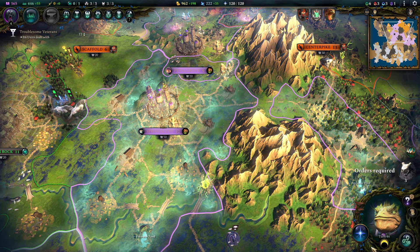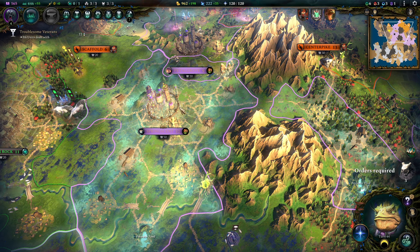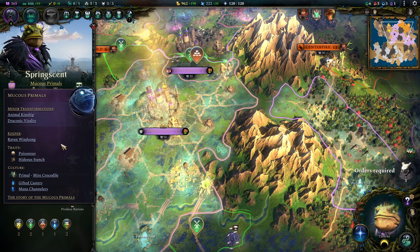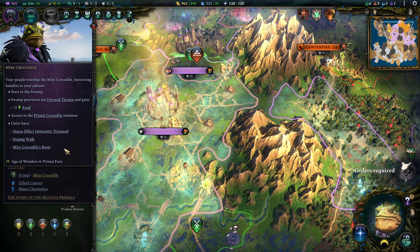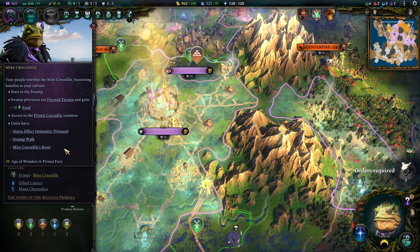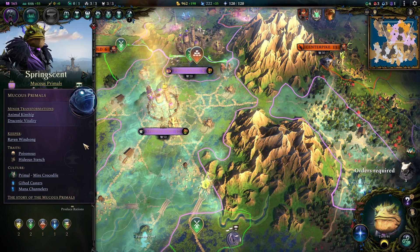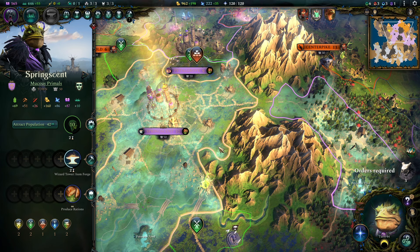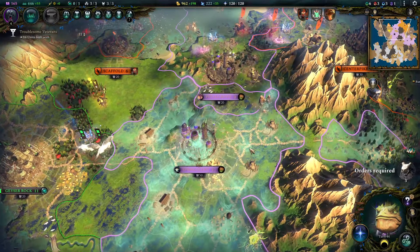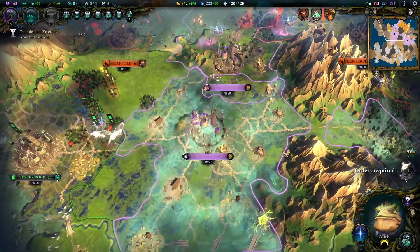Hello there everybody and welcome. In this video I'm going to feature a new build for you, featuring the Primal Faction around the Mire Crocodile Totem. These are the Swamp Lovers and they feature poison damage — and that build went places I didn't even know were possible. If you like dominating the game from turn one, this build is exactly what you'd like. I had almost no difficulties clearing anything. As soon as you have a couple of supporters going, this build goes places.